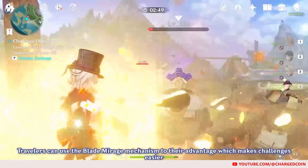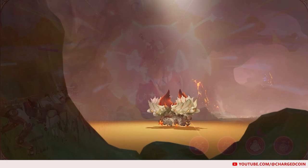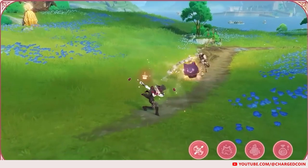Let's get what you cannot farm out of the way first. You obviously cannot farm for his character ascension materials, which likely includes the materials from the Fontaine world boss, Emperor of Fire and Ice, and local Fontaine specialties. So leave that for when Fontaine releases. What we can prepare in advance is his artifact set and weapons, which you may not actually need the Fontaine ones.